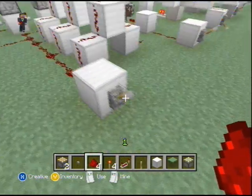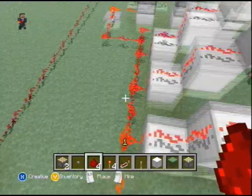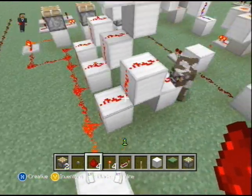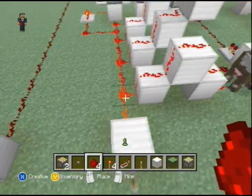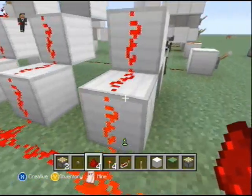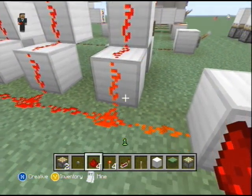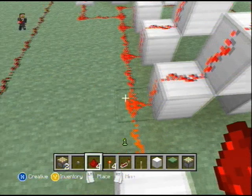Redstone dust can obviously conduct with tiles adjacent to it, but it can also conduct up and down diagonally in this step-like fashion. And one of the things that really made no sense to me when I first started redstone — and to be honest, it still makes absolutely no sense — is this right here: that is one block of distance.